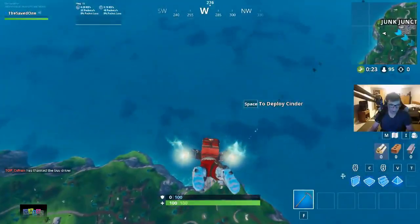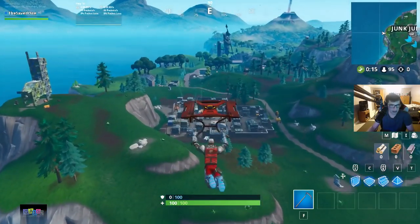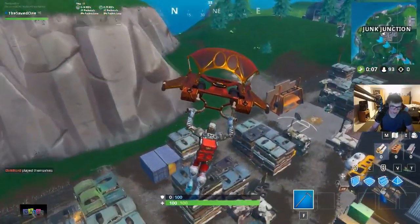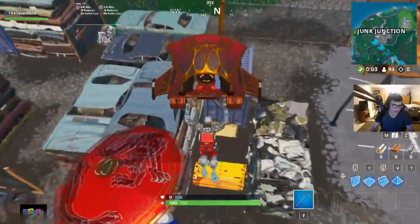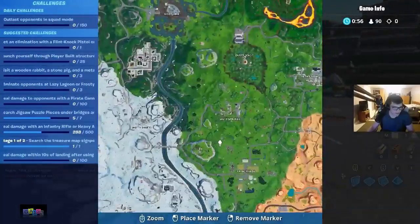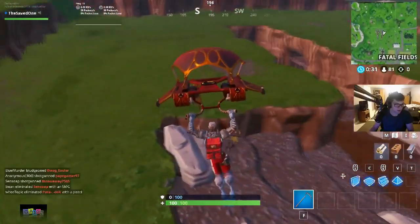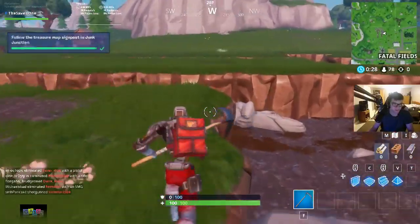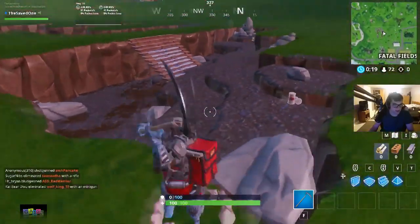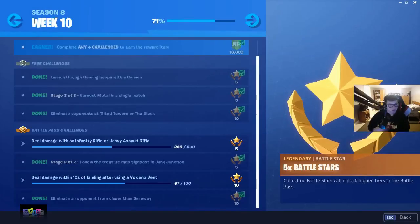This challenge has you search a treasure map and then go find a battle pass star. The treasure map is found around the basketball court — I can already see it right here. Then following the map, the battle pass star is in Junk Junction, on top of a rock near a fork and a flag-looking marker. There it is — challenge complete.